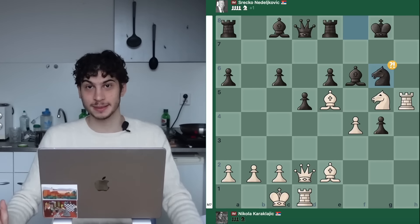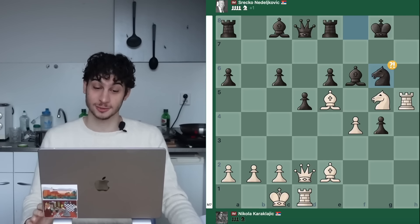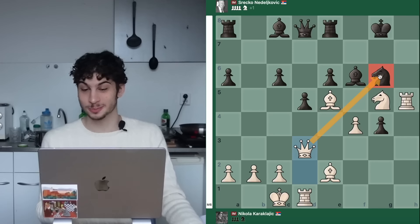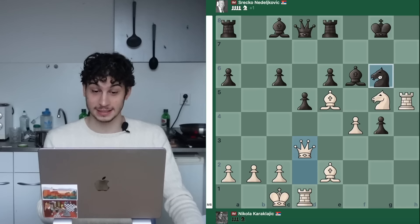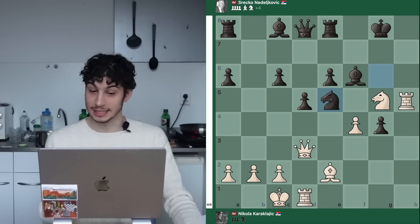Knight G6 was played in the game, and now it's already checkmate in seven moves — a forced checkmate in seven, which Nikola actually found. Nikola goes Queen D3, threatening the knight. Surprisingly, black can't really defend this knight with any legal move, so the knight has to move, and black plays Knight takes E5.